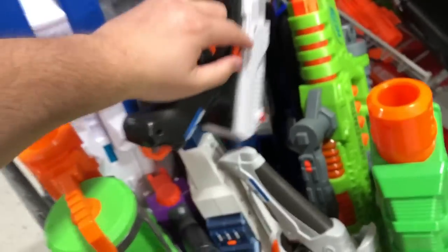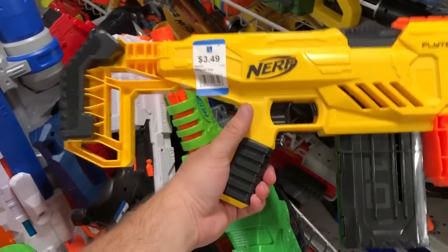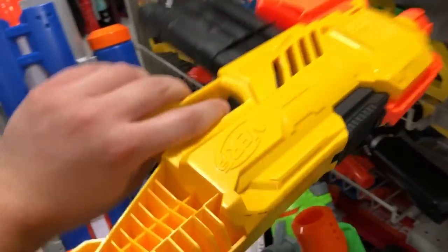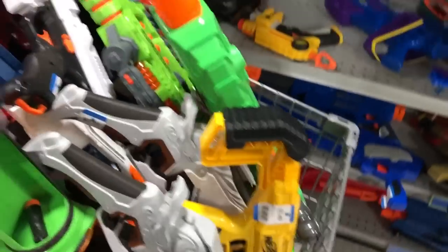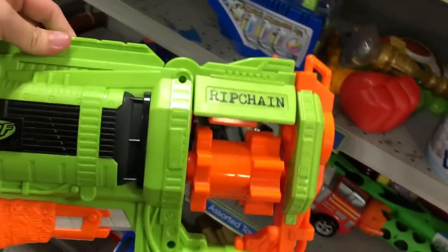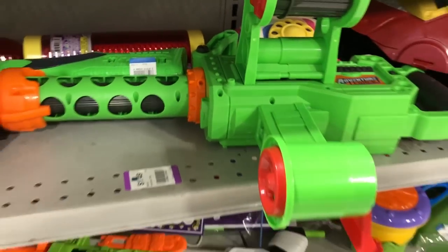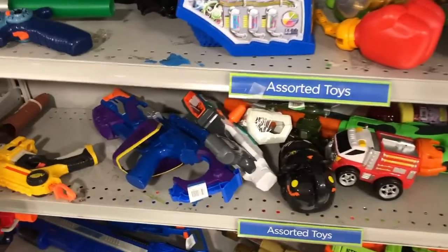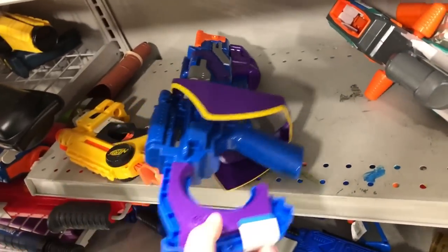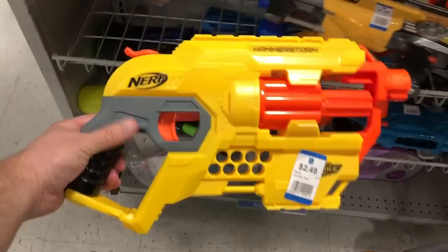And then I found a Kronos — same thing. At this point I'm just grabbing anything good and deciding later. I found a Fleet as well — I forgot to film that on the shelf, but there was a Fleet there. So many new things — I've never even seen this thing on a Walmart or Target shelf myself, never seen it in person. Then we got a RIP Chain under here — it's missing the chain. I can't believe there's so much new stuff here already. One of the chain Adventure Force blasters, an Avengers thing, a Tri-Strike. Then we got a Hammerstorm — I've never even seen this in the stores, so I threw that in there.